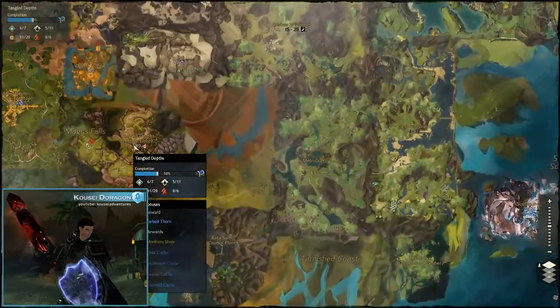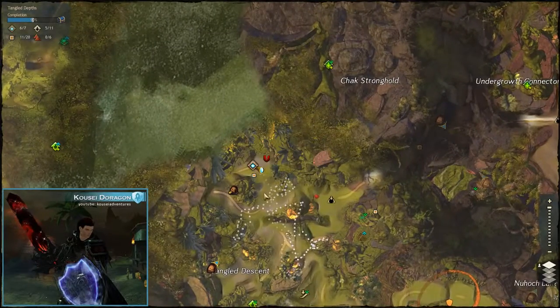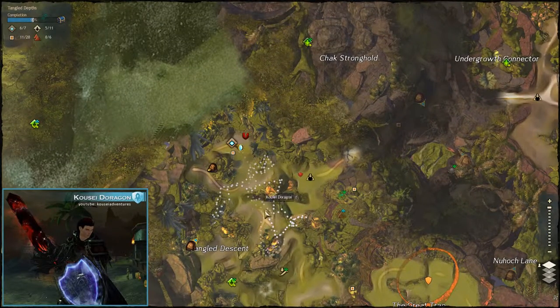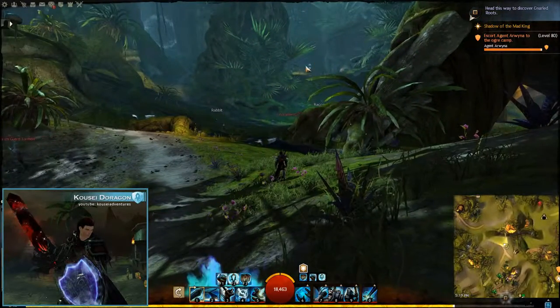Right now I'm in Tango Depths. I'm at the Otter of Whispers camp waypoint, right south of it, not far at all. I'm looking at the waypoint over there, you can kinda see it in the distance.